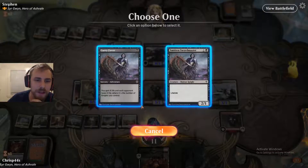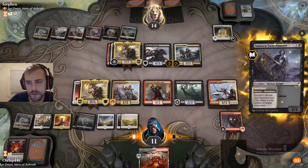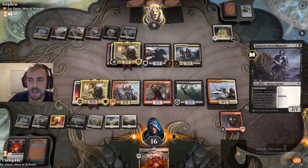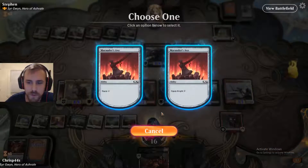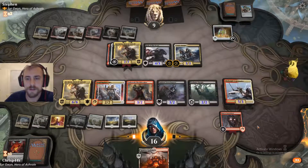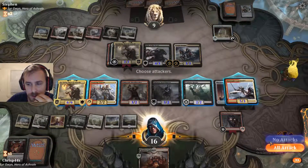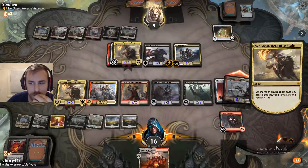I think this will be five life. The thing I like about this is that it has lifelink, which is definitely something I want. So we'll put the Marauder's Axe back on the Scarlet Legionnaire and swing in. Pretty much, if he doesn't have an answer for us, we're going to win next turn.